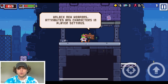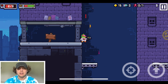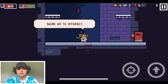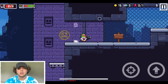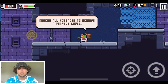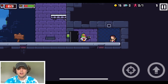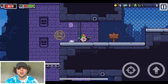I do like the controls — very weighty, not floaty whatsoever. You can unlock new weapons, attributes, and characters in player settings. Swipe up to interact. I like the combination of swipe controls and button controls, it works really well. I'm pretty impressed. We got the key, let's go see if we can unlock that — and we can indeed.